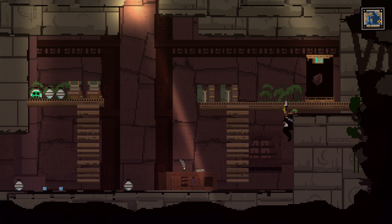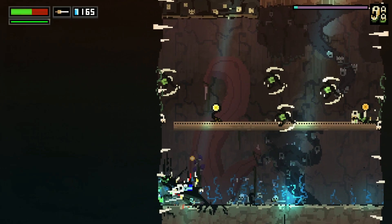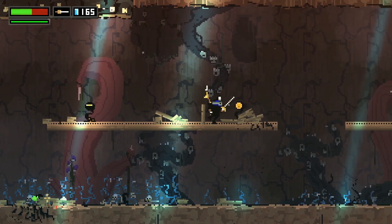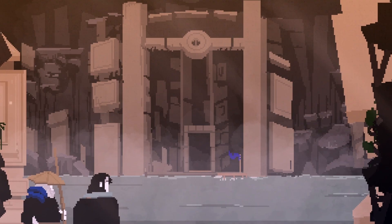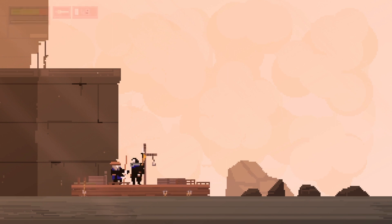Another thing that was a little bit frustrating: in the last hour of the game, you are forced to learn a brand new game mechanic. Basically, you get a sword that's like the reverse of your harpoon, so you can teleport to your sword no matter where it is. It's just frustrating that it came at the very end of the game after I thought I had learned everything. It kind of changes the entire strategy of the game.